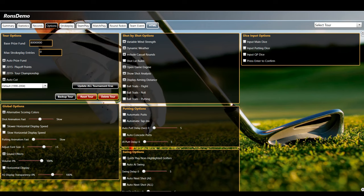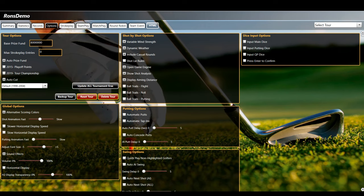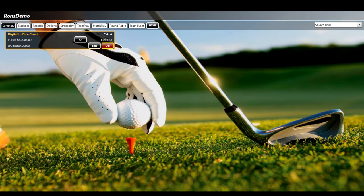Things you can change: variable wind strength — I leave it checked. Dynamic weather can change over the course of a round. Shot-by rules — if you check that, a sidehill lie will affect the open game engine, which is the reason we play this game. You can show shot analysis, display the aiming distance, ball trails, automatic putts, automatic tap-ins, concede putt during match play. You can also roll your own dice — just click input main dice, input putting dice, input quick play dice and press Enter to confirm.